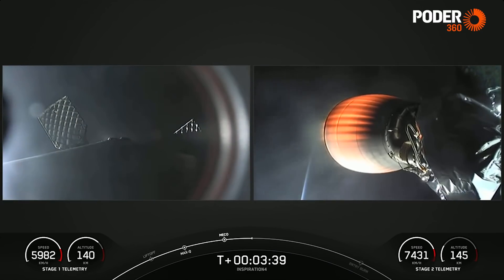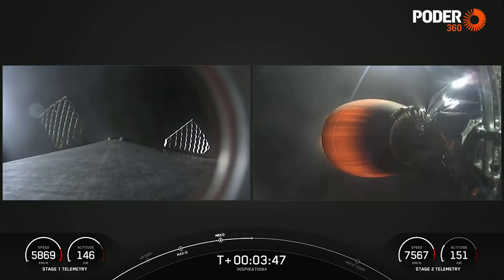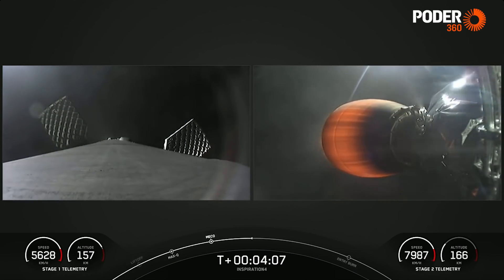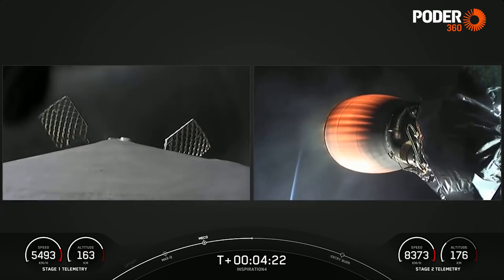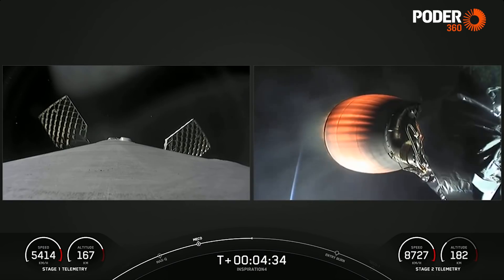We have a couple of views on screen. Acquisition of signal, Bermuda. The left-hand side is a view from the top of our first stage looking down — it has already separated from the second stage and is making its way back to Earth. The right-hand side is a view of our second stage Merlin vacuum engine. On the opposite end is the second stage and the crew, which sits on top. During first stage ascent, I'm pretty sure I saw Dr. Sian Proctor give two thumbs up. I'm sure she enjoyed this ride she's been waiting for her entire life.